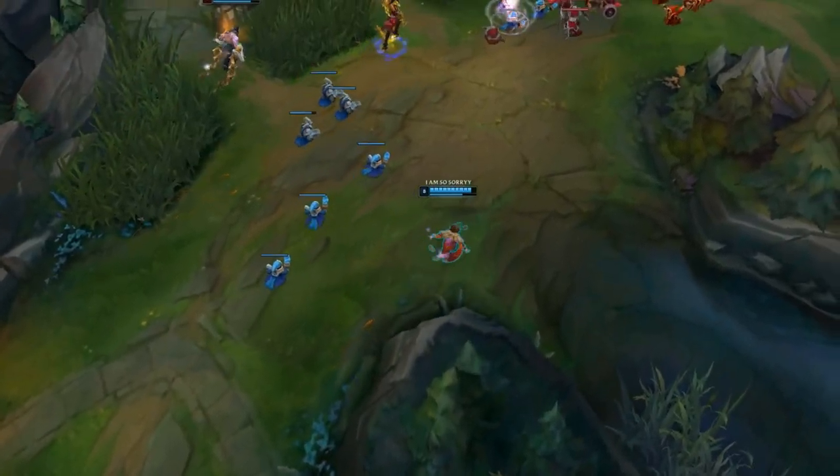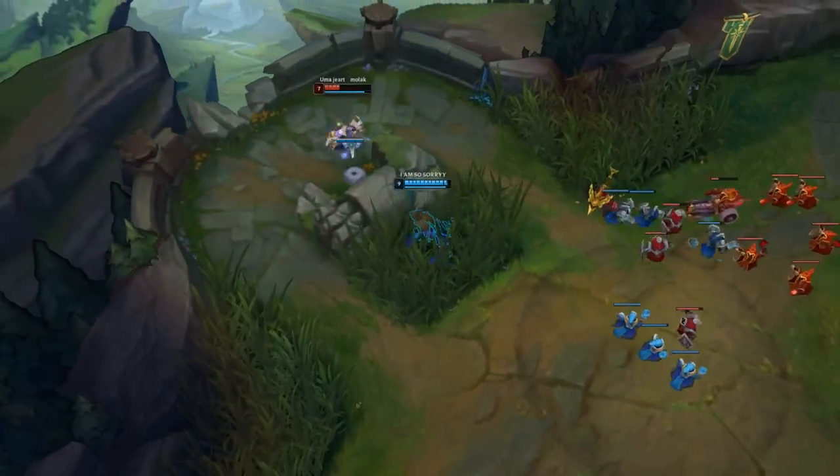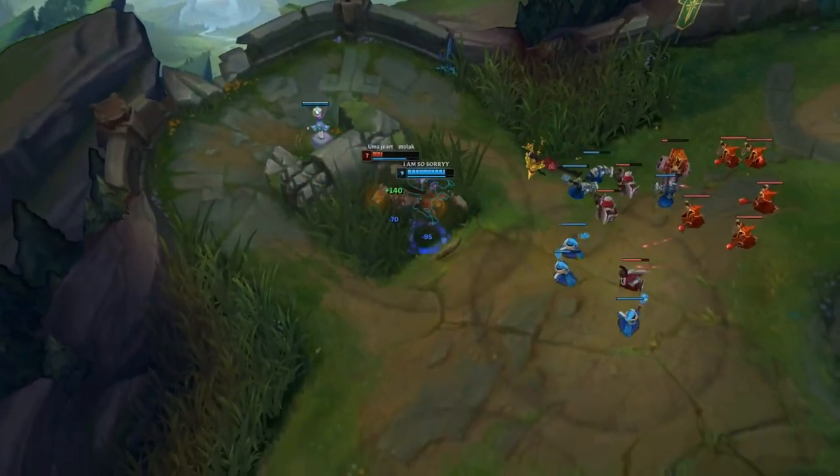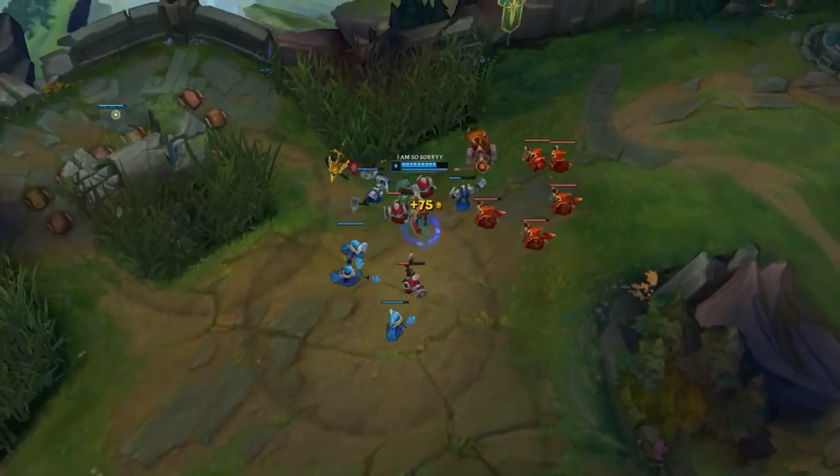The main combo as Taliyah is W + E + Q, or E + W + Q, and possibly Ignite. Don't forget to auto-attack while using your Q. Put dummies in the practice tool and spend some time there until you learn the combo. Use the first combo when you want to surprise the enemy, and the second when you want the enemy to be slowed first so you can land your W easier.